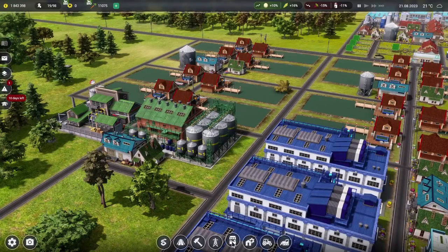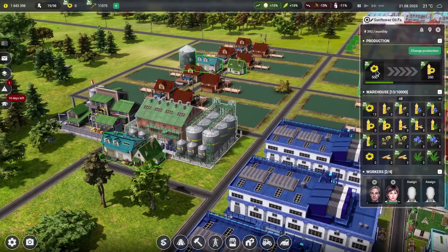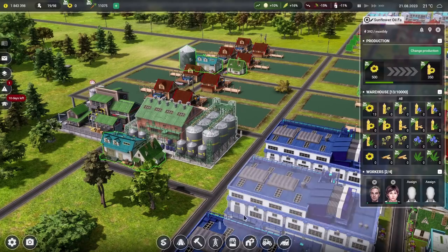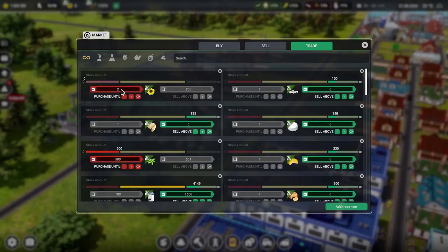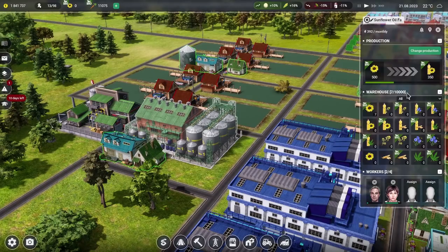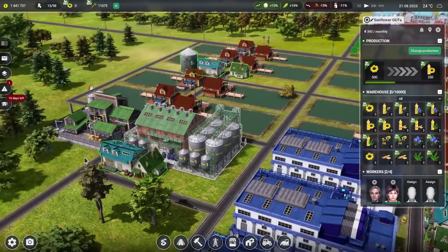To tide us over I think we need to just buy some organic sunflowers. I know it's not ideal because we're a farm, but we'll set up an auto-trade to keep our stock topped up to 2,000 units. When the fields are eventually harvested we'll have so many sunflowers the auto-buy won't trigger. 500 kilograms are needed per batch of oil, which is quite a lot of raw resources, but we have no choice — otherwise the oil factory sits doing nothing and animals go hungry.